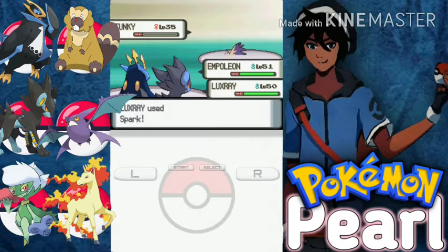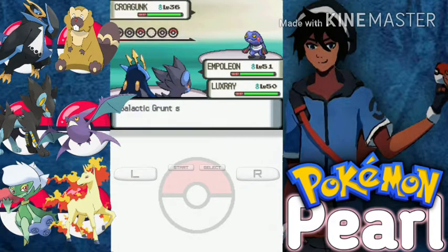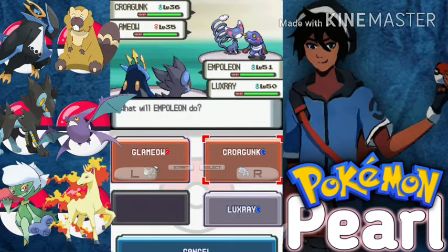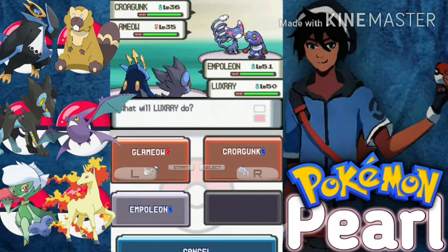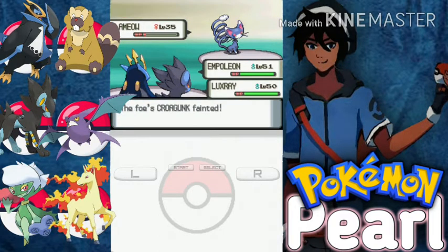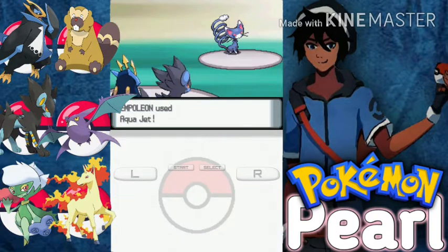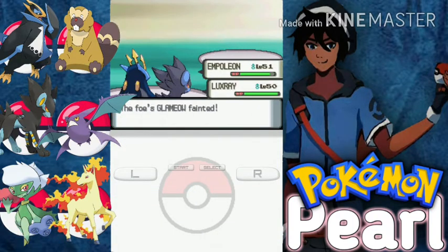Let's use Aqua Jet, you go for Spark. Let's see how far we go in today's video. I think we can easily get to Mount Coronet. Again a Croagunk and using a Glameow — use Aqua Jet on Glameow, you go for Spark on Croagunk. Oh, literally down to one HP! Glameow — Croagunk is down with a critical hit. If you would use Swipe it doesn't do that much because Empoleon is a Steel-type. Use Tackle please, don't waste your Spark. And there we go, we defeated the grunts.